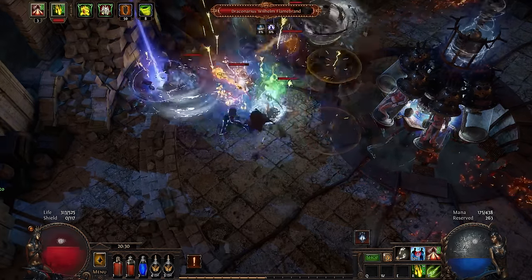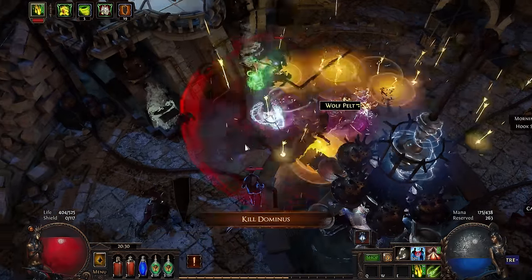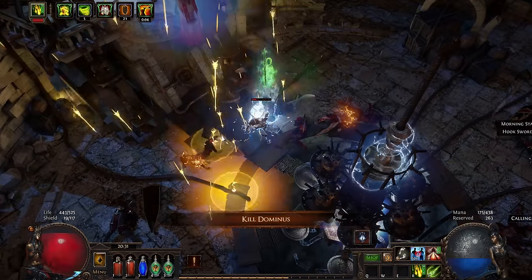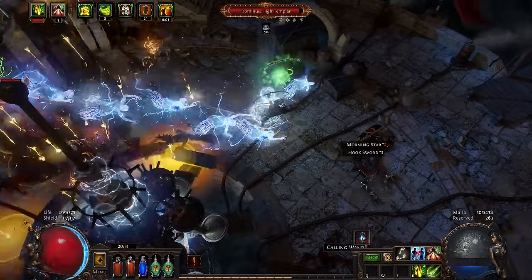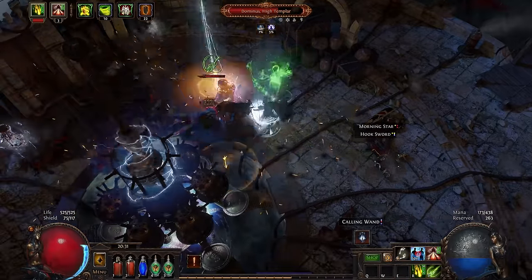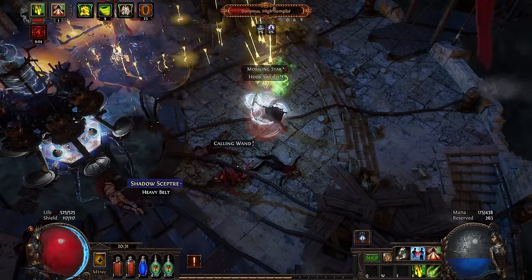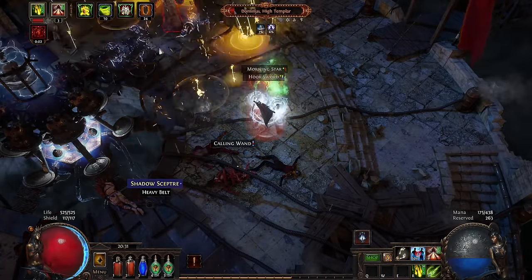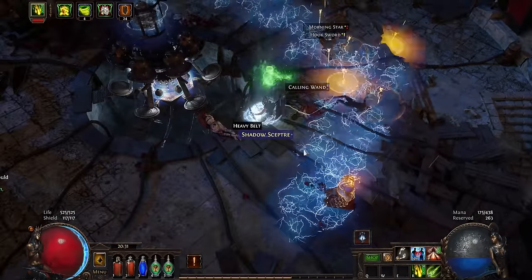Now onto the boss arena and Dominus — I quickly got rid of his goons. The first death doesn't count. I mentally prepared for a semi-difficult fight against Dominus, but with Tailwind I was moving around quickly, and with ranged attacks I was able to constantly keep my distance. Clearly the damage wasn't high, but definitely fine for Act 3.